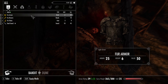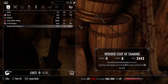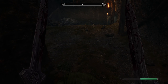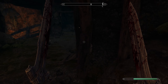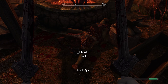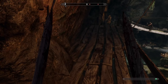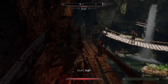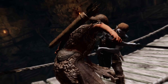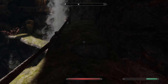Somebody mentioned in the Discord server that there aren't as many first-person animations for Skyrim as there are third-person. But I've always felt that first-person combat isn't too bad in vanilla Skyrim. I do like some animations like Size Matters for the dagger animations, maybe even some of the magic animation casting mods. But overall I feel like first-person combat in vanilla Skyrim is a lot better than the vanilla third-person combat.